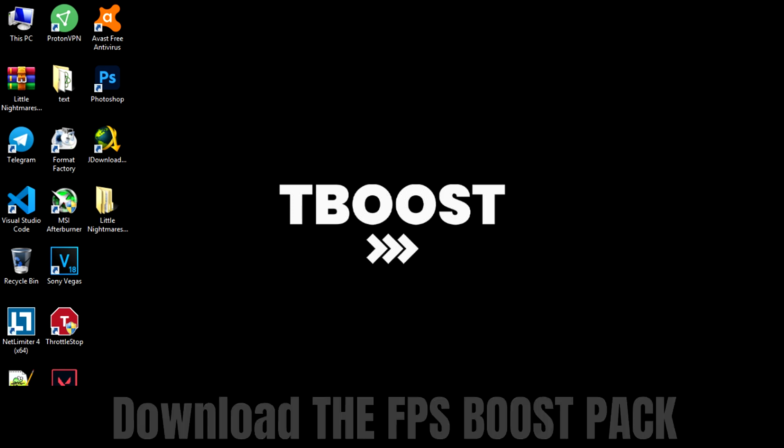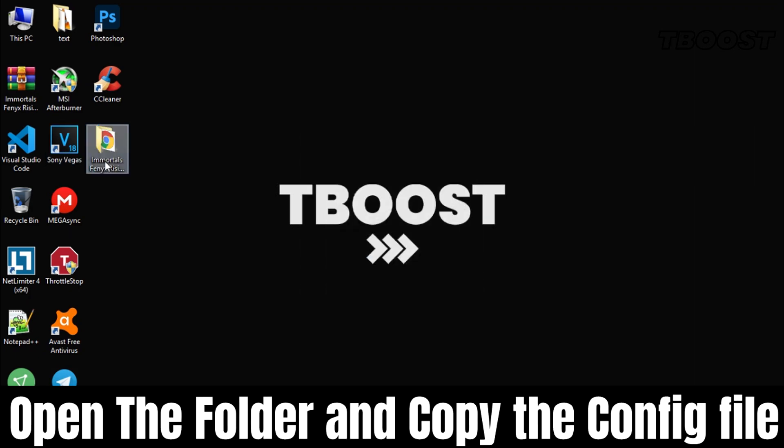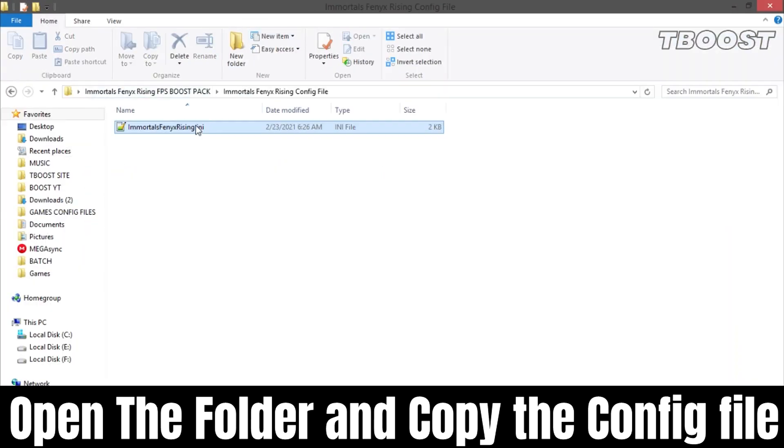First, download the FPS boost pack from the link in the description, extract it and open the folder. Go to the game config folder and copy the config file.